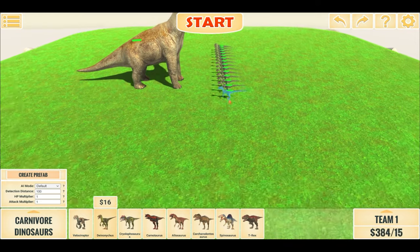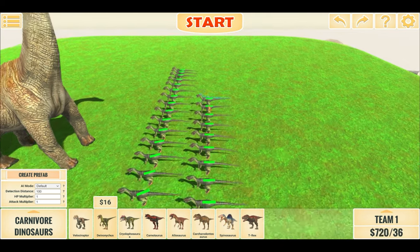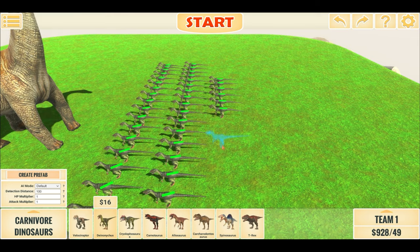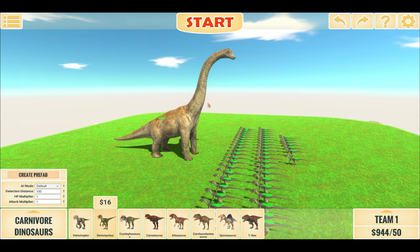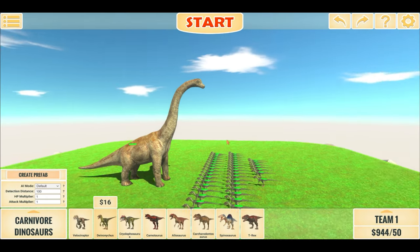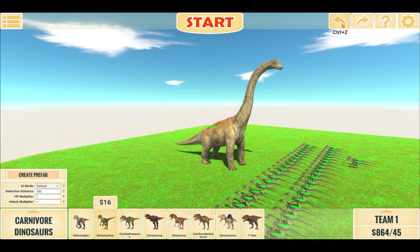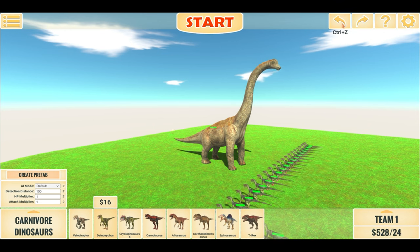50 Dino Nocursus — let's line it up. Just 7 more to go. There we go, 50 Dino Nocursus versus the super brachiosaurus. Oops, I did place them on the wrong team, so now I have to call out all these Dino Nocursus to place them on team 2.